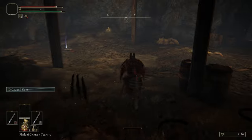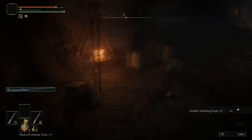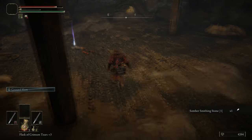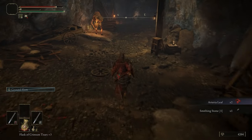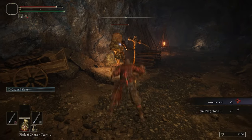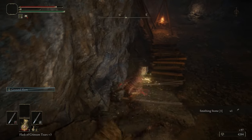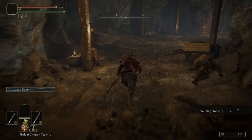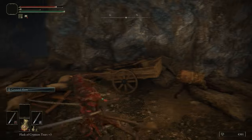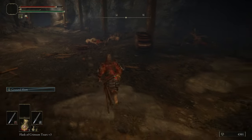The flying Misbegotten — you can use Bloody Slash on them to knock them out of the air. Anything that flies a bit above your head, Bloody Slash will do a good job. Likewise, the Gravitas Ash of War will knock any flying enemy out of the sky — that applies to the bats, the Misbegotten, and the birds in Stormvale and other places in the game.